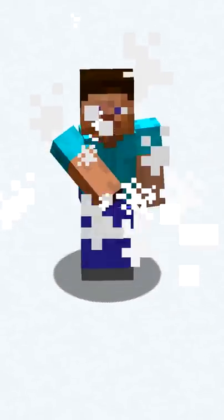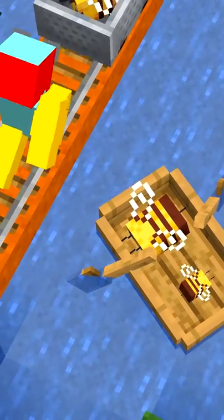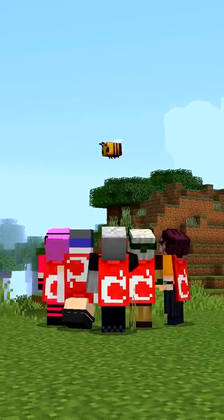Minecraft's bees used to look like this. Bees were going to be smaller, but they can ride boats and minecarts. They're this size because Mojang thought it was cute.